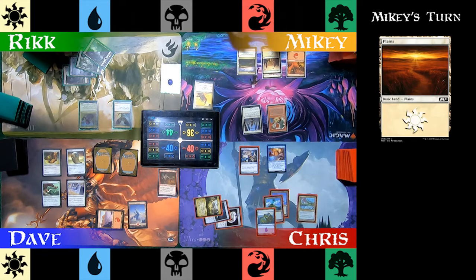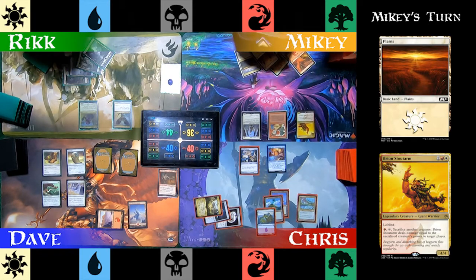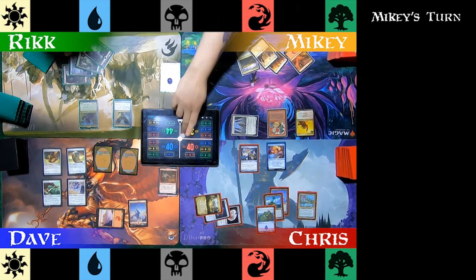Mikey plays a Plains and casts his commander, Breon Stoutarm. This 4/4 lifelinker has an ability: pay Red, tap, sacrifice another creature — Breon Stoutarm deals damage equal to the sacrificed creature's power to target player. Fling your boys, deal your damage, gain your life. Moving to combat, Mikey exerts Glory-Bound Initiate at Chris, giving it Lifelink, dealing some damage, and gaining some life. He passes.